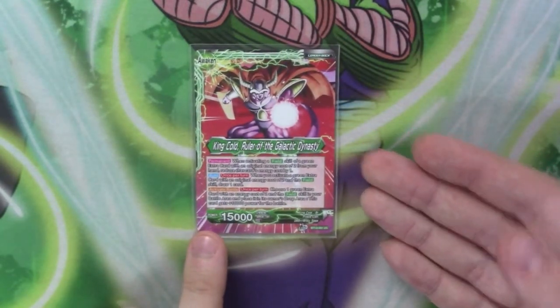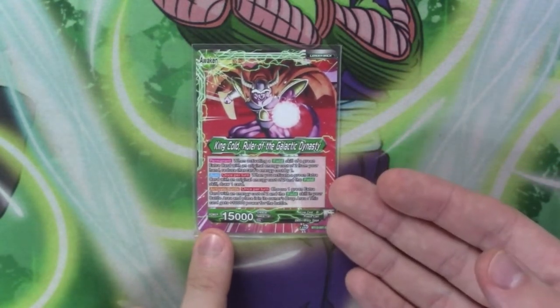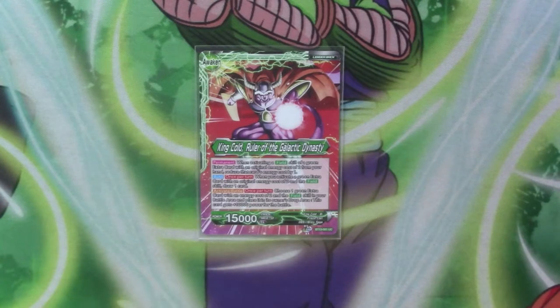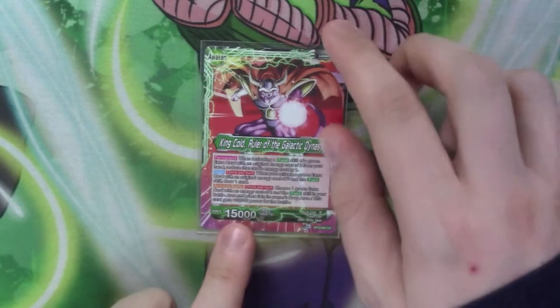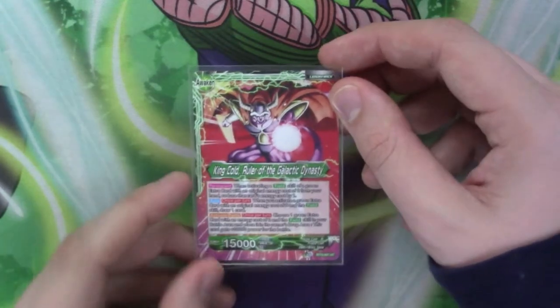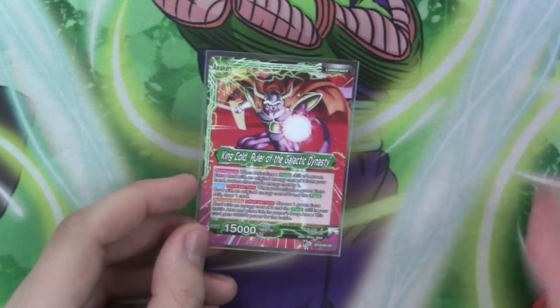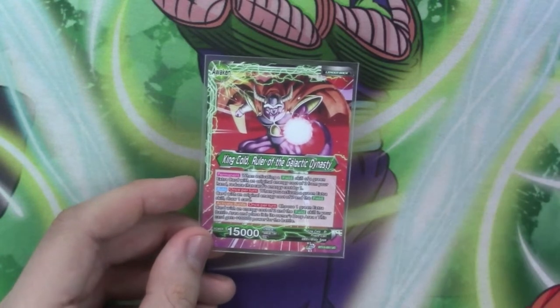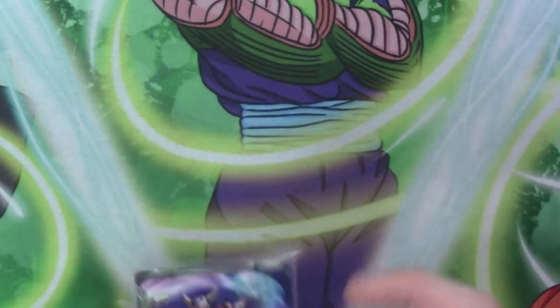It keeps the same permanent, so reduced cost on fields. Its auto just becomes: when you play a field, draw a card — you don't add a life this time. Its active battle is once per turn: you can choose a field card and place it in the drop area, and it gains 10k for the battle. So it just gives them a nice little boost, and you don't have to throw any combo into it — you literally just sacrifice a field. But most fields have an effect when you get rid of them, and there are ways to get them back, so you don't really lose out.